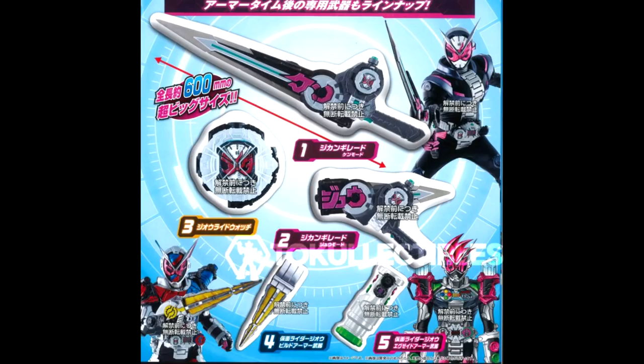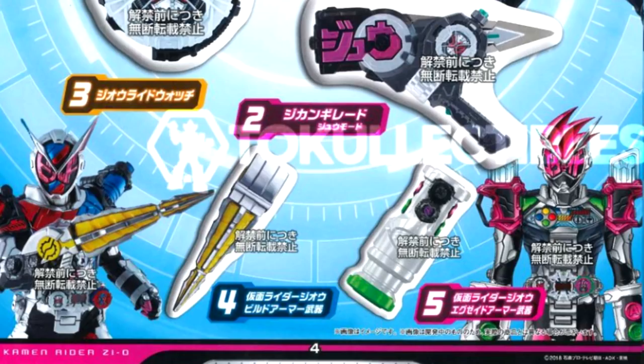These are Gashapon blow-up versions of ZO's gear and some of his weapons when he is in his armor forms. The weapons of his armor forms aren't given any particular names — the labels at the bottom just say 'Kamen Rider ZO Build Armor Weapon' and 'Kamen Rider ZO Exaid Armor Weapon'.